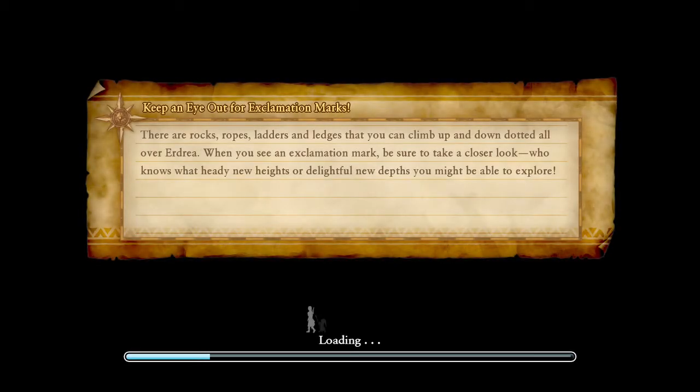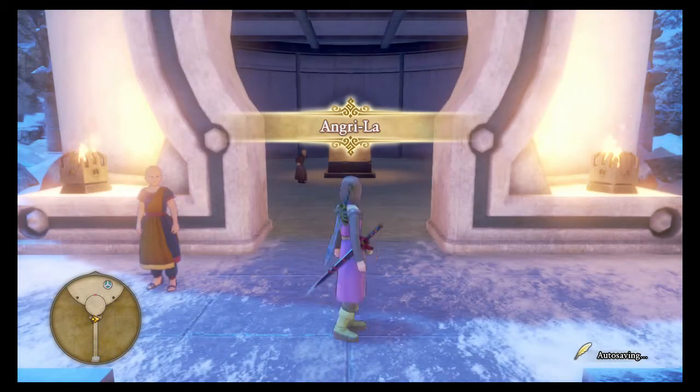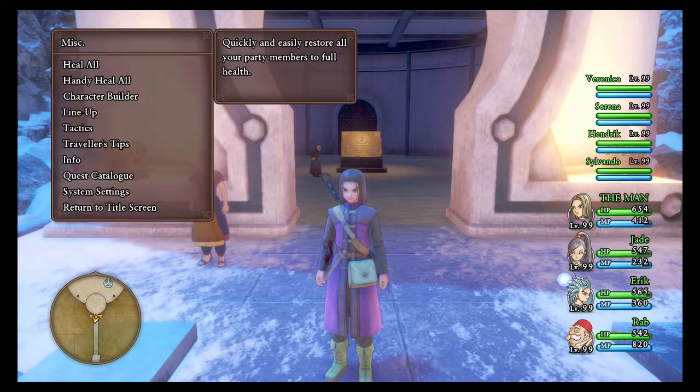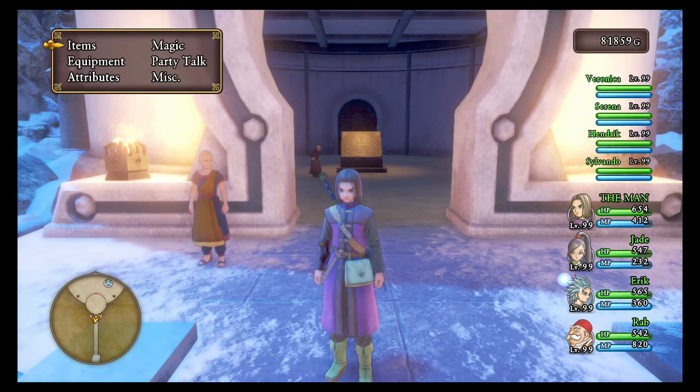I'm going to show you some quick tips to get strength seeds to get your guys super strong. I have one more secret trial to go to with Master Pang, and then once I finish that I'm pretty much ready to beat the boss. Let me show you all the equipment I have.